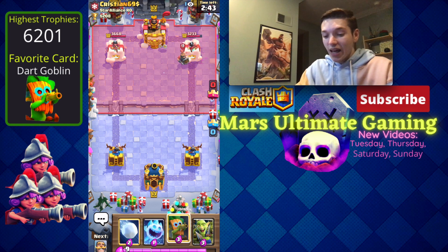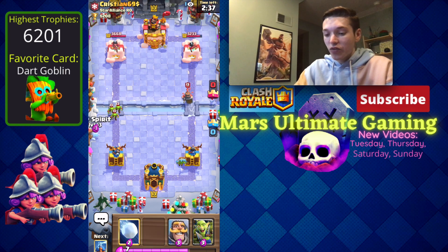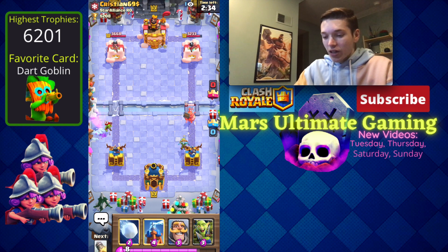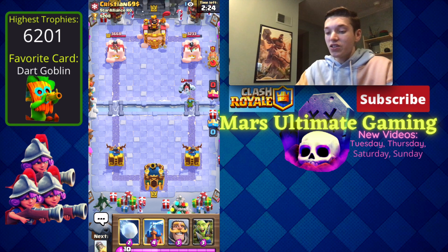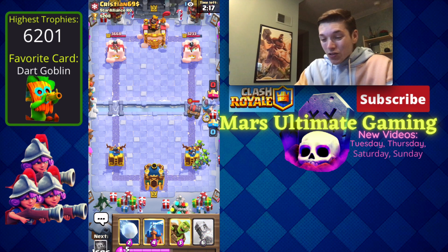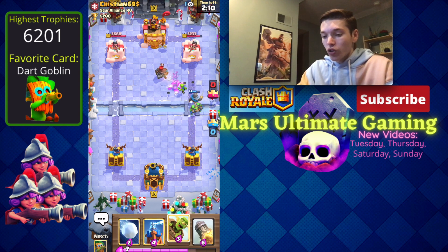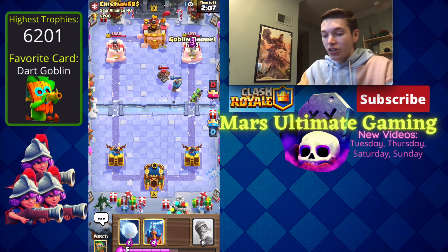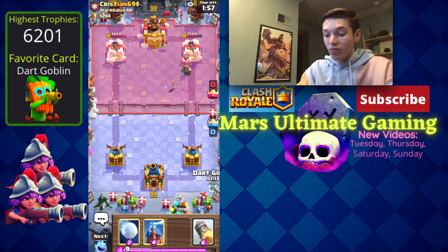We're going to start off this game with a goblin barrel in the safe spot and forget about the last game. He had a royal delivery but wasn't quite fast enough. We can ice spirit here for the goblins and shut down both sides. He has royal delivery with goblins and a cannon cart — another strange deck. He has royal delivery as his goblin barrel counter, and it doesn't look like he has a tornado. He's a little late on the royal delivery again and we already have a nice lead.